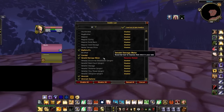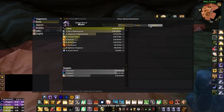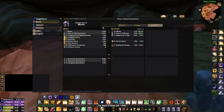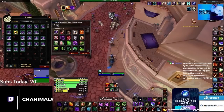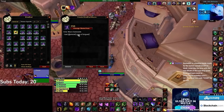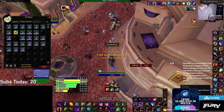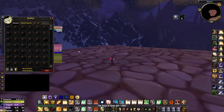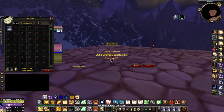Another addon most of you are familiar with but shouldn't forget for arena is Details. This is essential for self-improvement so you can compare your damage and healing against others who play the same class and figure out what you may be doing wrong. We also suggest picking up Bind Pad if you're struggling for binds — unlike retail, most classes in Wrath require more than 5 action bars worth of binds. Bind Pad allows you to create essentially an unlimited amount of additional binds via macros.